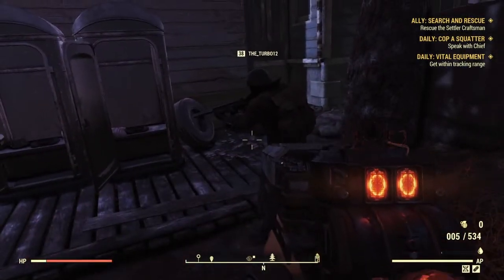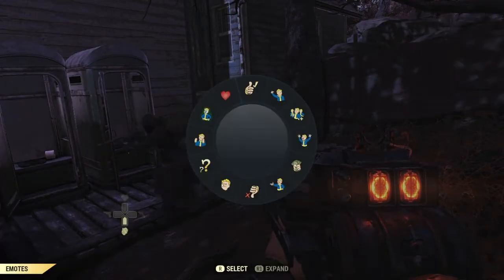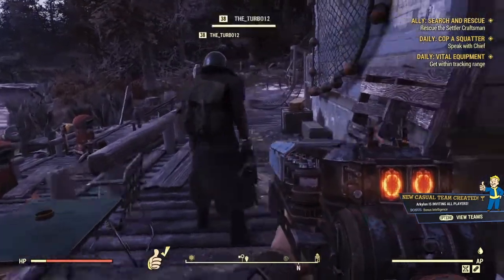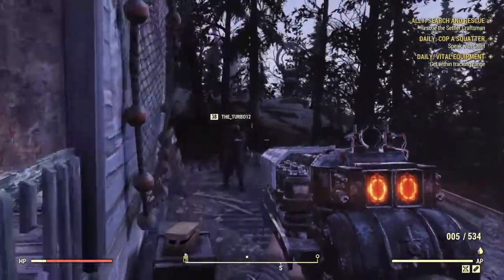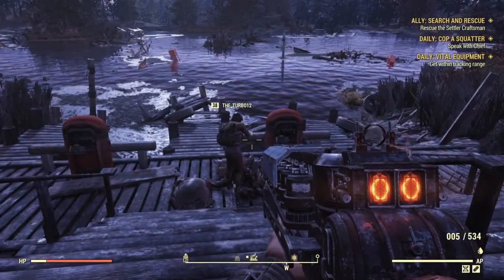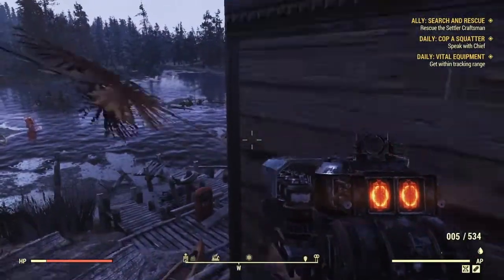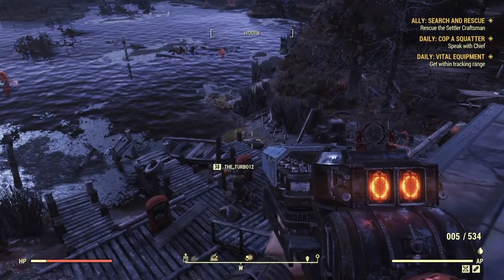There it is. All right, I think they appreciated that. Let's go watch Turbo do the swimming challenge. He's got to put a swimsuit on. Let's see how it looks on him. Oh yeah, that's a good look. Nice. A 1920s vintage-type swimming suit. I'm going to get up top and get a nice view of this as it goes down. Let's see if Turbo 12 can do the swimming challenge.